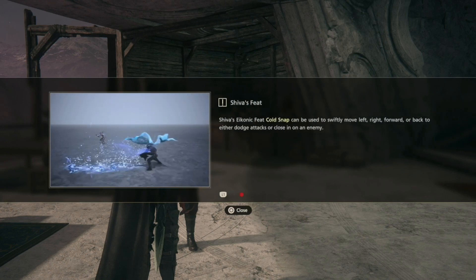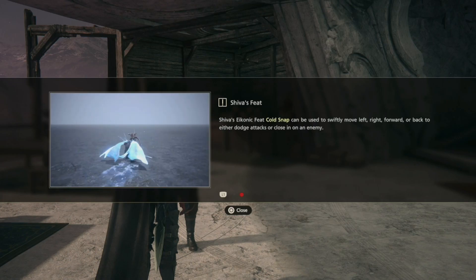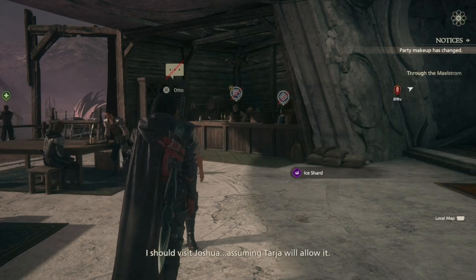Shiva's Eikonic feat, Cold Snap, can be used to swiftly move left, right, forward, and back to dodge attacks or close in on an enemy. That looks useful. I should visit Joshua — assuming time will allow it.